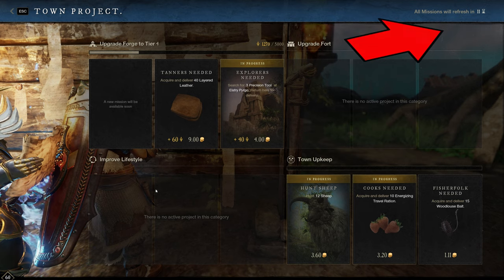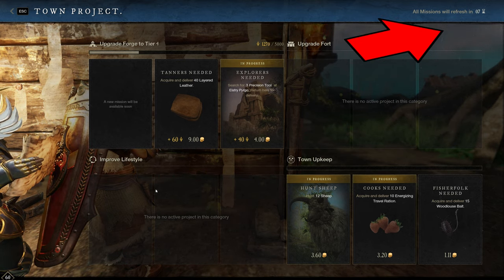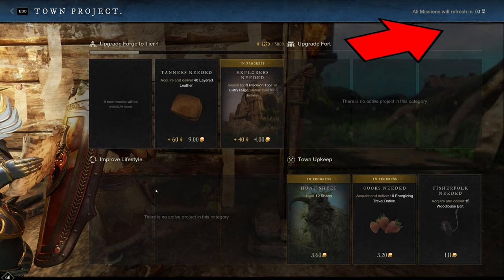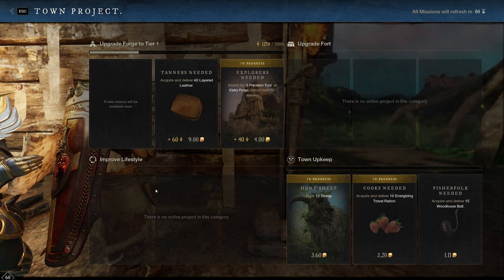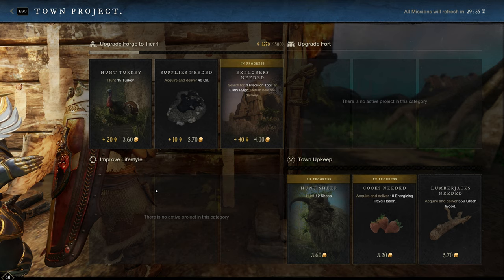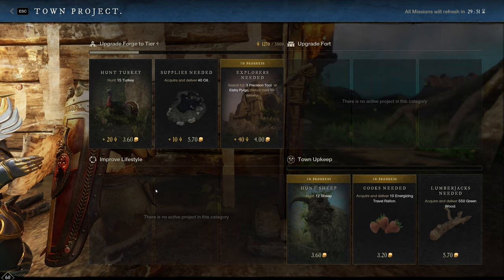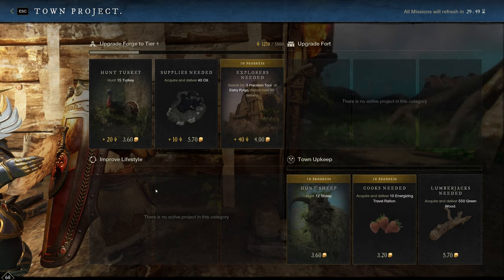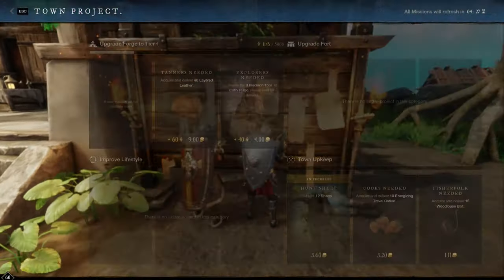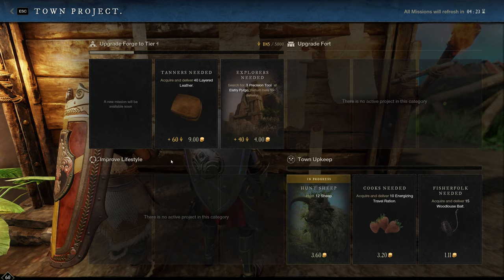Do not accept town board and faction quests you know you're not going to do. This is a huge mistake I made leveling — I would just grab all the town board quests regardless of whether I was actually going to do them. If there's something unfavorable to you, it will get refreshed. For example, right there the bait quest just got changed to green wood. Just don't take quests you know you won't do, and I actually recommend routinely abandoning those quests because sometimes it will immediately have another one ready to go.